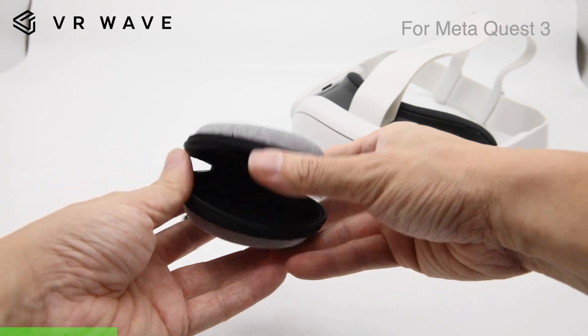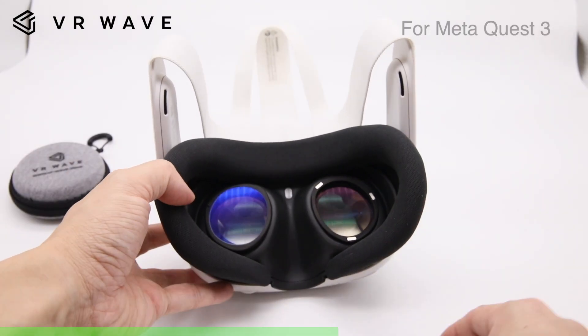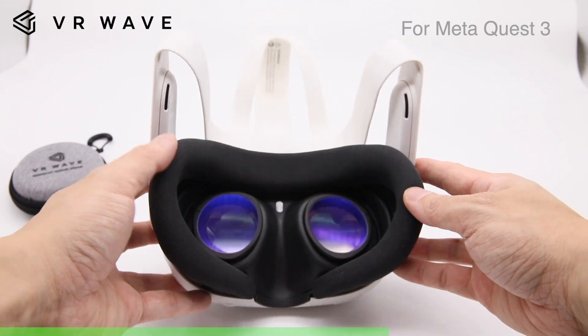You know what else has been an issue since the first VR headsets came about? Wearing glasses in them. Such a smooth transition to the sponsor of this video — VR Wave. Whether you are looking for ways to remove the hassle of wearing glasses under your VR headset and potentially scratching the lenses while reducing comfort, or you are just looking for solutions like anti-glare and blue light filters, VR Wave will have you covered, providing custom-made lenses for a multitude of different VR headsets including the Quest 3. Click the link in the description below to find out more, and a huge thanks to VR Wave for sponsoring this episode.